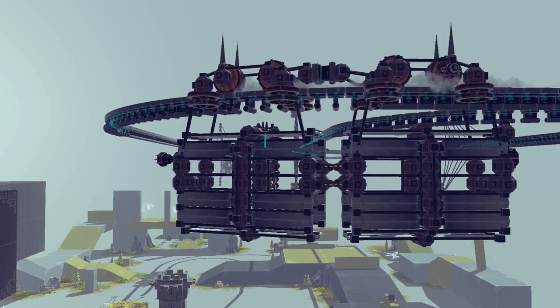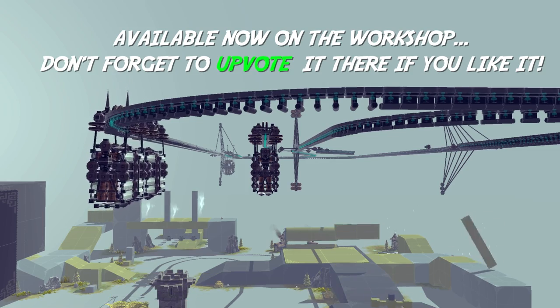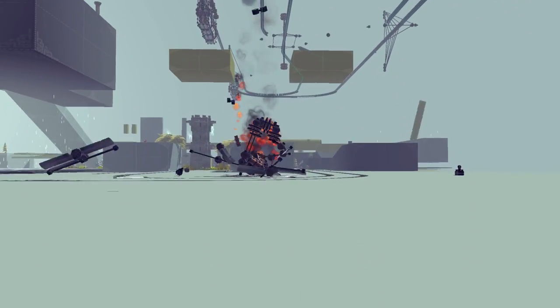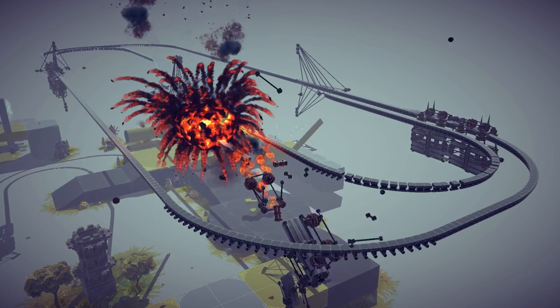Hey, hey, besiegers, how you doing? This week, as you can see, we're looking at monorails, and like it comes up on the screen there, it's available immediately on the workshop, including the explosions. Now we get to the explosions later — that's part of the fun — but for the time being, let me just explain what you're seeing.